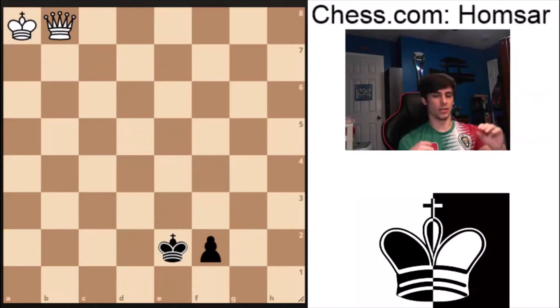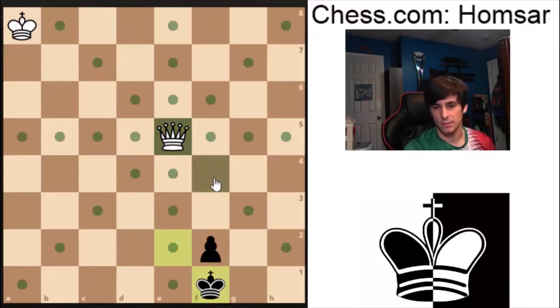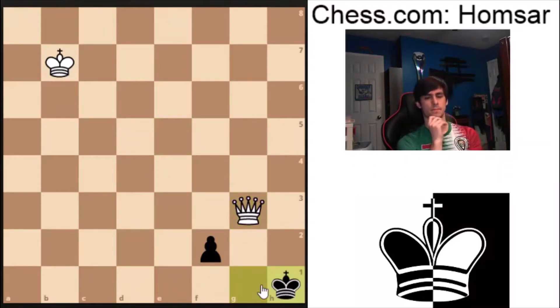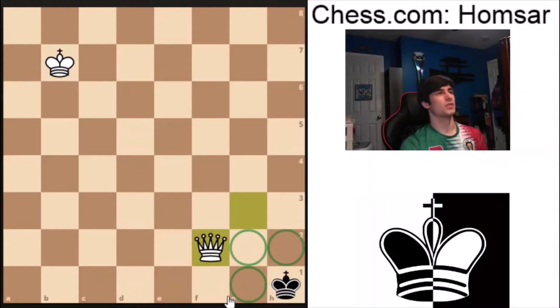In the second part of the video we're going to look at occasions where it sometimes can work, but it depends on where the pieces are. In this case the white king is too far away. If we try the dance — queen check, king moves — it looks like we get a chance to move up the king, but if we check and the king moves to h1, the white queen could take the pawn, but there's a small problem: it's stalemate.